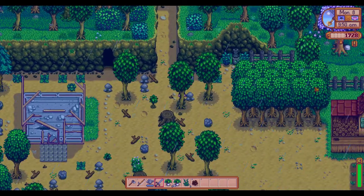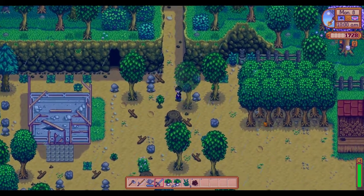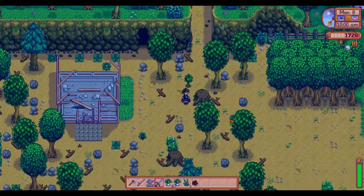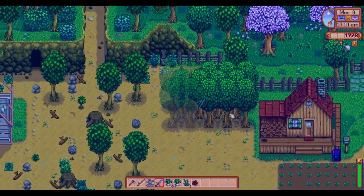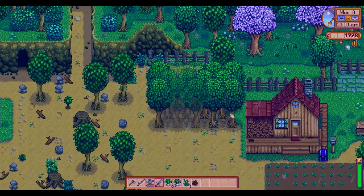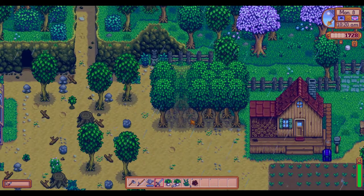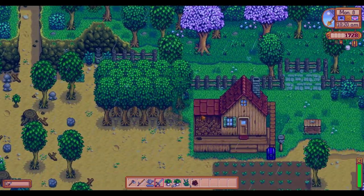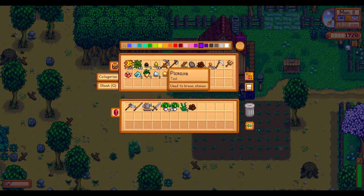Didn't I say I could do one more line? And then I proceeded to not do one more line? There's a sapling there — yeah, there's three lines there. That'll be fine for now. I'll move more over when I start getting tree taps.